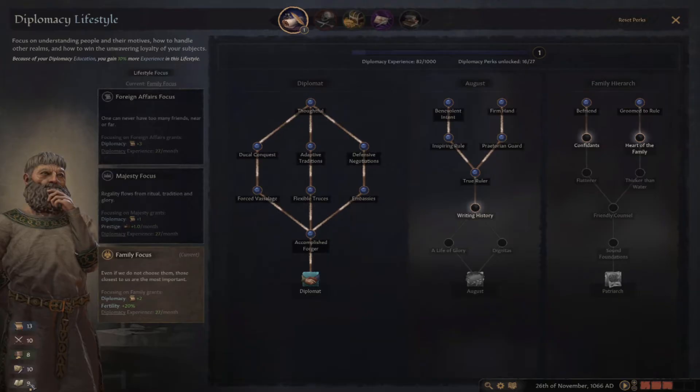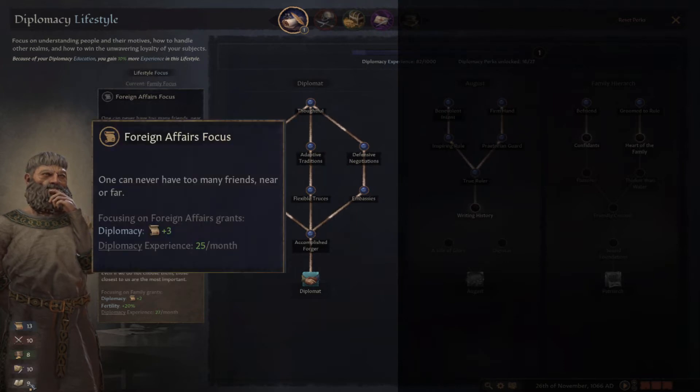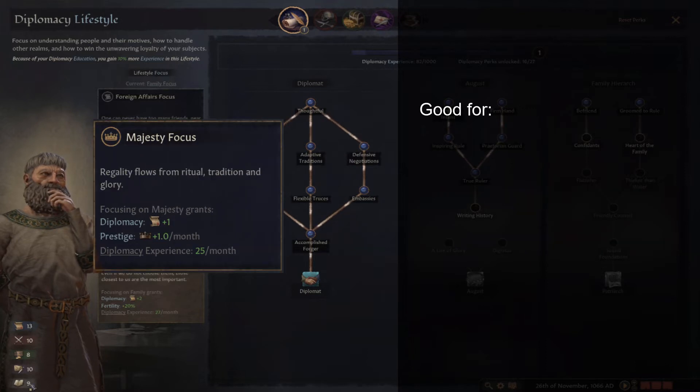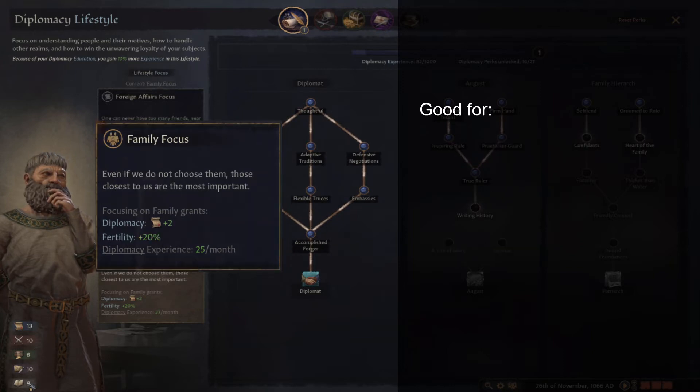Now for the fun stuff. Let's take a look at the diplomacy lifestyle focus options and highlight some of the interesting perks and interactions. For lifestyle focuses, I don't think you could go wrong with any of the three choices, but there are a few things that you might want to consider. Foreign Affairs focus looks like it would be best for a larger realm, which already has good prestige gain and probably a well-established set of heirs and alliances. Majesty focus gives plus one prestige per month, so if you're planning on calling many allies or making decisions that would hurt your prestige, this can supplement those decisions — and for smaller counts, this monthly prestige may be a big boon in the long run. Family focus is my favorite, as I enjoy the plus 20 fertility boost, but this could be trouble for some successions where titles are split up amongst heirs. This is nice for smaller starts as well, as sometimes your family and line of succession is a bit limited, in addition to the ability to forge more alliances and thus having more military power.